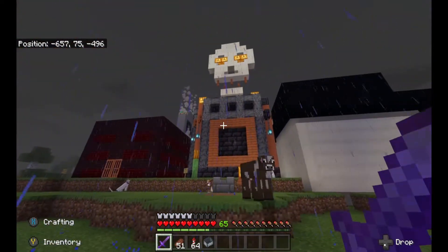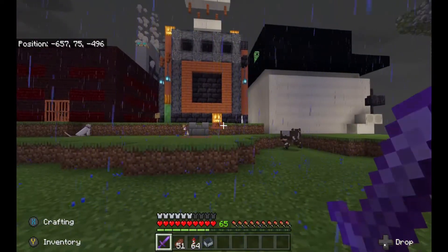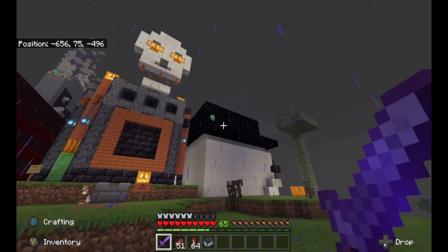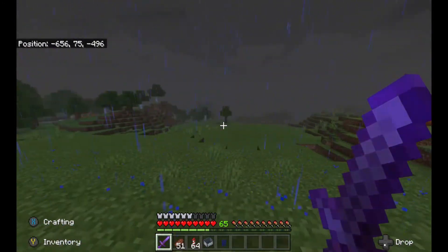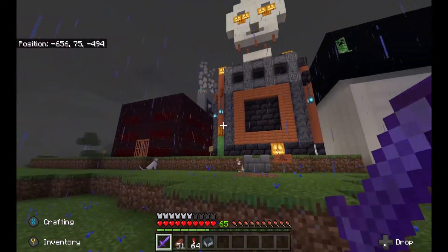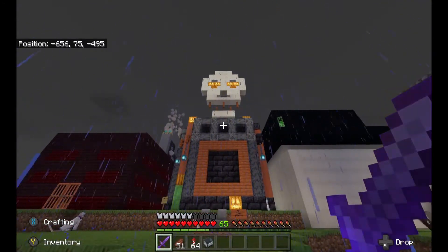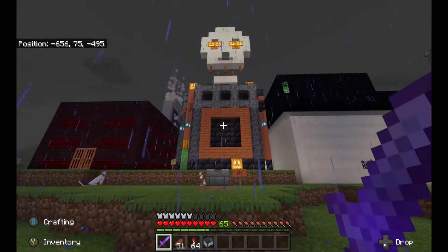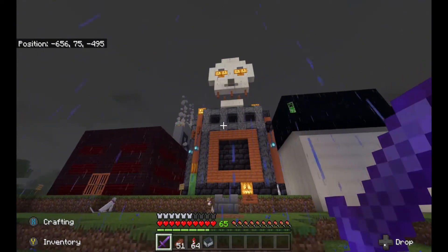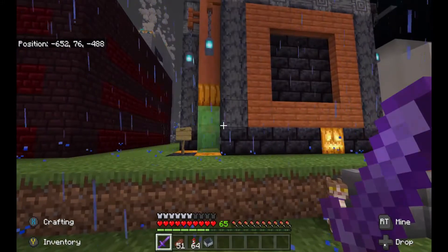This right here — our buddy Robert, the owner of the server, aka Malrath. Hi, creeper. I gotta be careful — I don't like creepers. He put together this little attraction: a skull and the building upon which it sets.